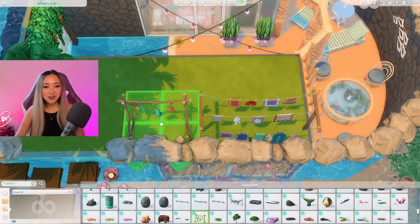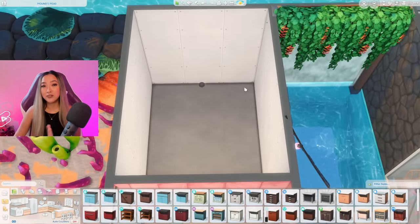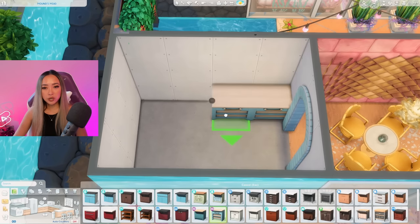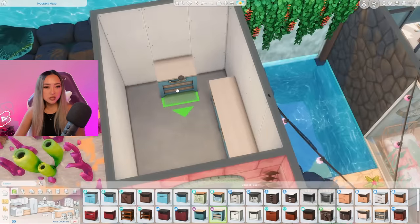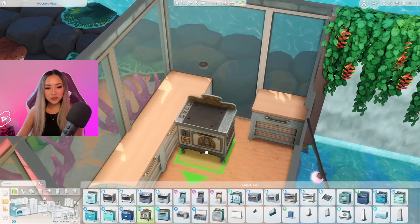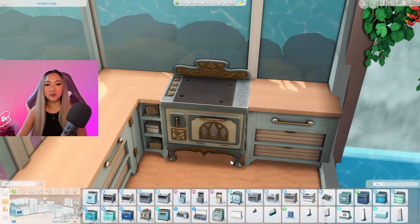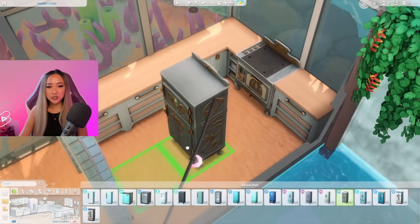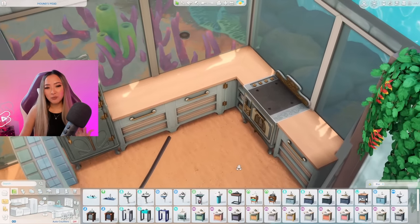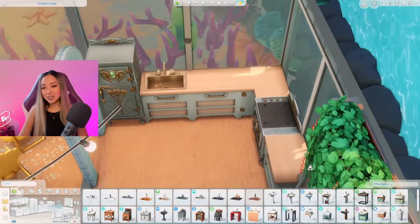I found some cute items in debug — a clothing drying rack and fish stand — to decorate the top section. Kitchen time! The most important thing is finding something that fits the color palette. The Country Kitchen kit counters are slightly more disheveled, which could make sense, and there are quite a lot of blue appliances. I'm really drawn to this blue Realm of Magic stove — it's so pretty and the brass hardware matches the Country Kitchen kit. There's also a matching fridge from Realm of Magic, which I didn't realize existed. It actually doesn't look half bad — I never would have thought to pair these two packs together.